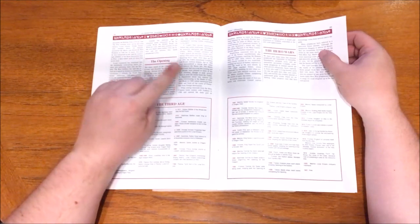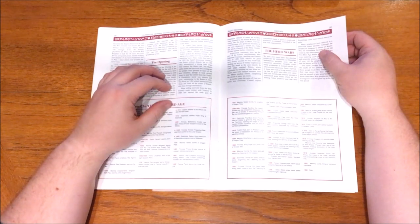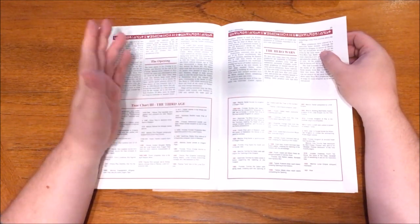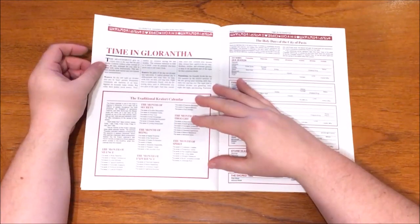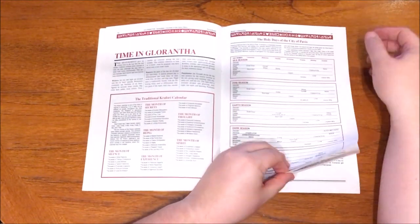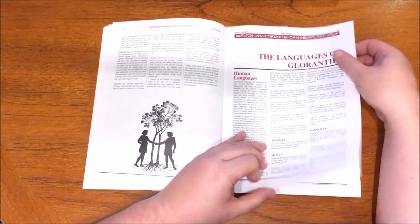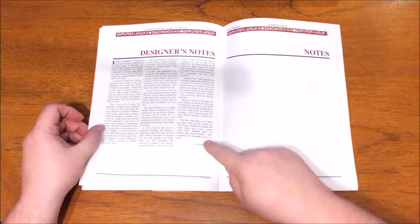The Third Age is also nicely summarised in timeline points. The last section deals with the Hero Wars and what they hold for those who take part. After this, we have a section on time in Glorantha — there are different ways of measuring time based on region, religion and race, all detailed. We also get a section on the various languages of Glorantha set out by region and race, and finally some of Greg Stafford's designer notes, where he discusses his reasoning and methods for the design of Glorantha — offering some nice insight into his process.